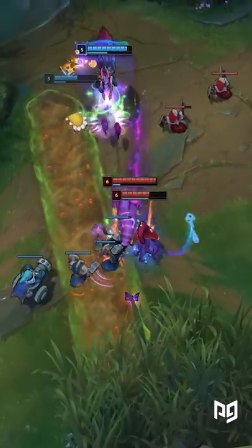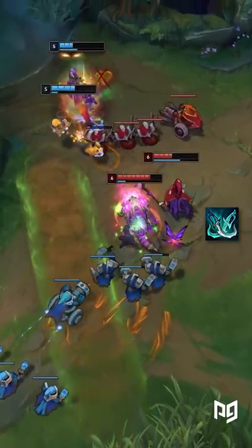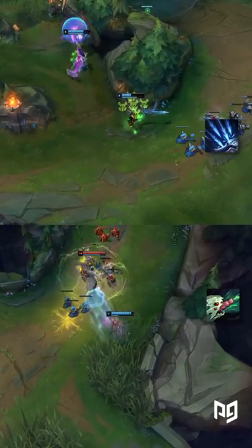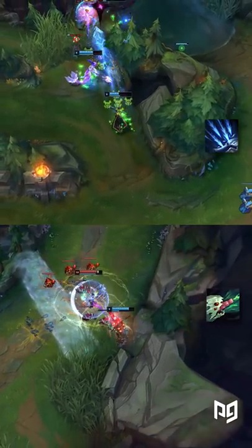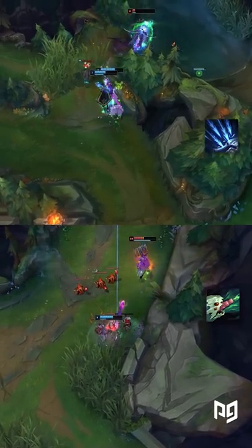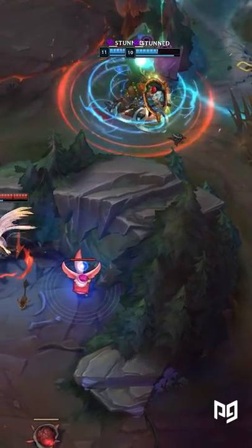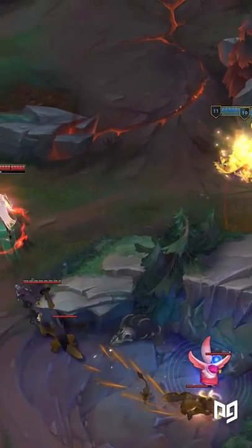While it may seem strange that Phantom Dancer can be a good first item, we first need to look at why the item can be beneficial. Between Kog's W and Ashe's Q, they both have enough damage early game to build this item, and since it's so cheap, they'll likely finish it before the enemy gets a mythic. This means that you'll be able to punish the enemy with your power spike advantage.